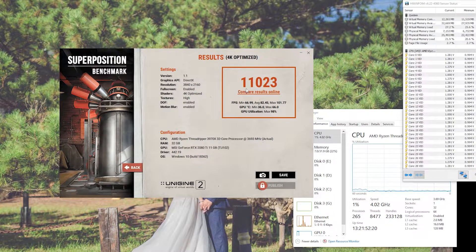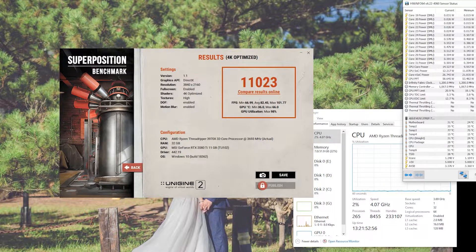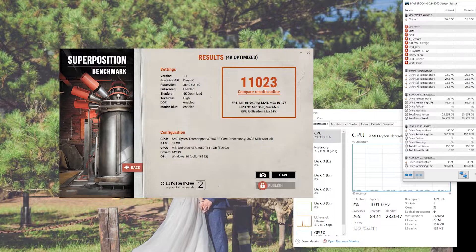The score we reached was 11,023, which is pretty good. Minimum frames per second was about 67, average was about 82 frames per second, and the maximum was about 101 frames per second. The minimum GPU temperature was about 36 degrees Celsius and the maximum was about 66 degrees Celsius, with GPU utilization at about 98%. There are rumors that Nvidia is supposed to release a newer video card by summer, hopefully pushing even harder than the current 2080 Ti.